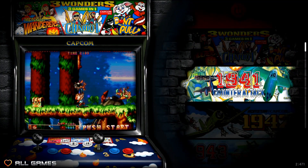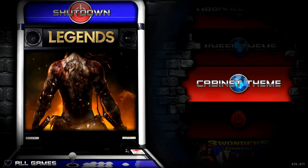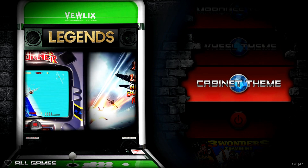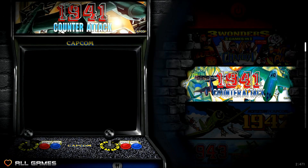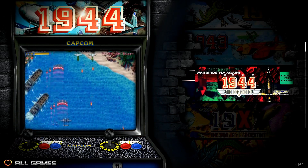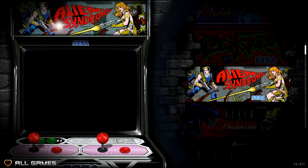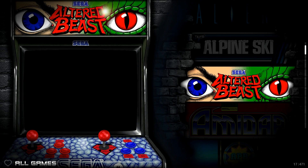Here we are with Coin Ops Legends 2 for the Raspberry Pi 4. One of my favorite updates is that the themes are right here on the main menu, so you don't have to load up and change the theme on a computer. I'm running this on a thumb drive — a little 128 gigabyte Samsung 3.1 thumb drive. This marquee theme should be much slower but it's running really smooth, so I've got to give them credit for that.